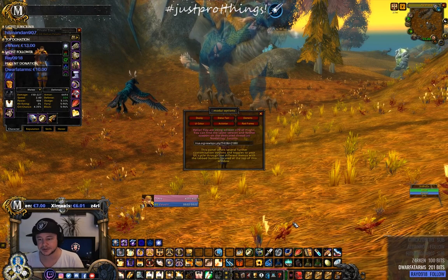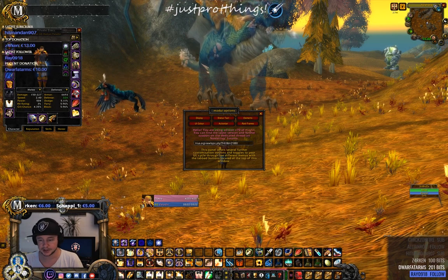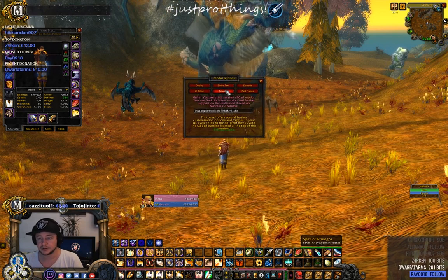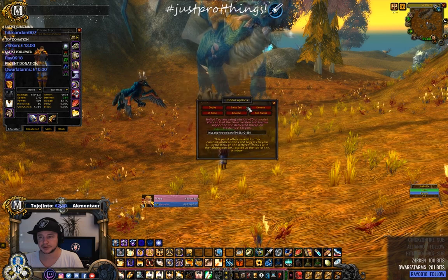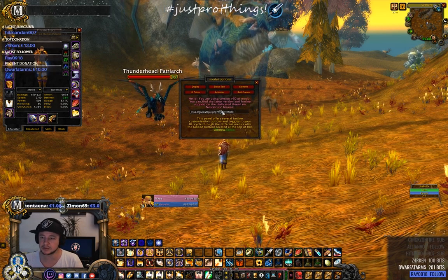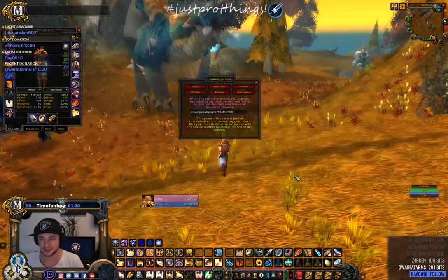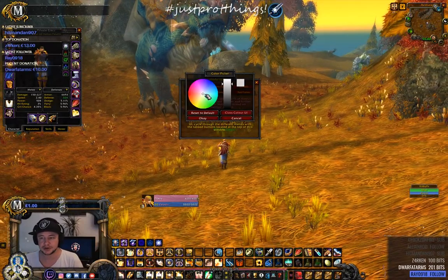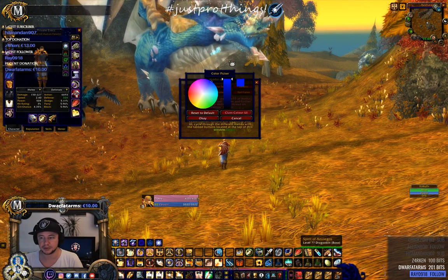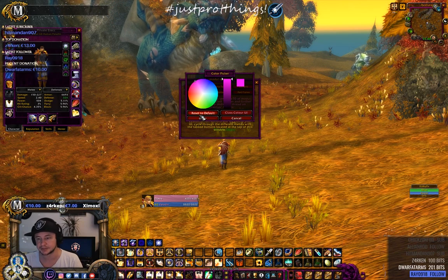Mod UI is what makes everything clean — stacking the action bars on top of each other. I got this from Frustradamus actually. You can change the UI color: make it black and clean, blue, or pink — I'm a paladin so I'll leave it pink.